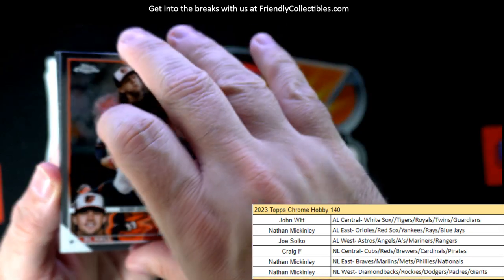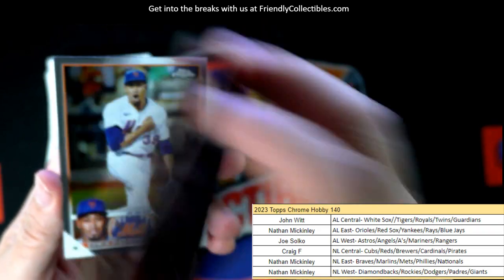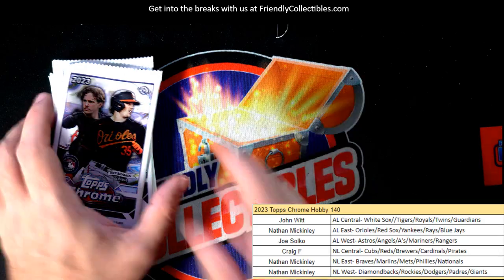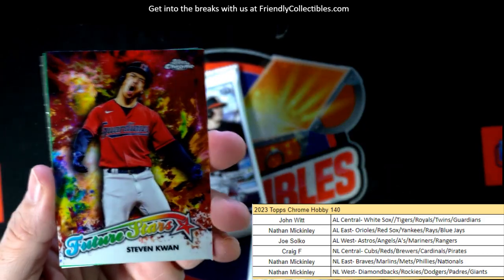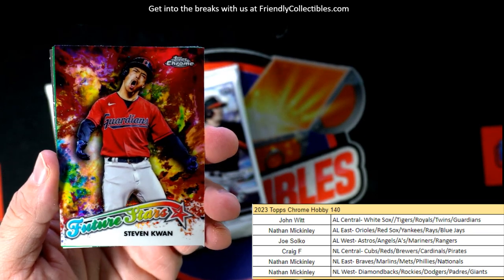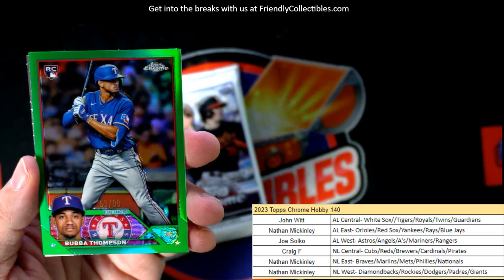Let's see if we can find a Gunnar Henderson or something like that — there's Judge, Judge, Michael Harris. That was pretty sick — the Radiating Rookies. Here's a Future Stars — Steven Kwan right here for the Guardians, and that's going out to John W.